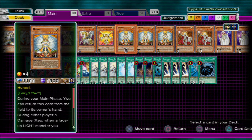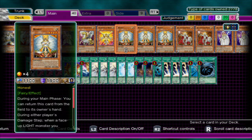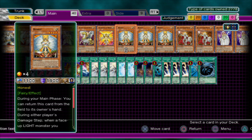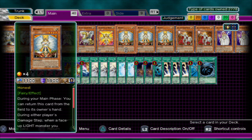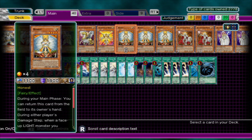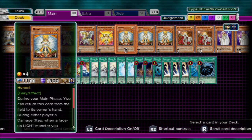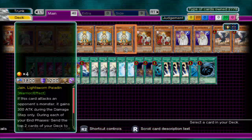Honest is a must-have card. It works the same as Kalut in your Blackwing series, but Honest is a little more tricky. You can attack with it, you can defend with it, and you can actually treat it as a spirit monster — set it out, attack, and then return it back to your hand in Main Phase 2. What it does is add the attack of the monster you're attacking or being attacked by to your own monster's attack, dealing that combined damage. I run three copies of that.